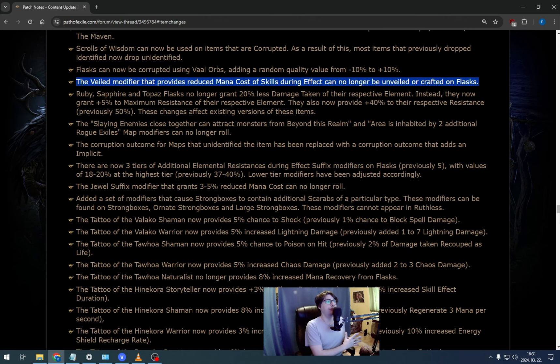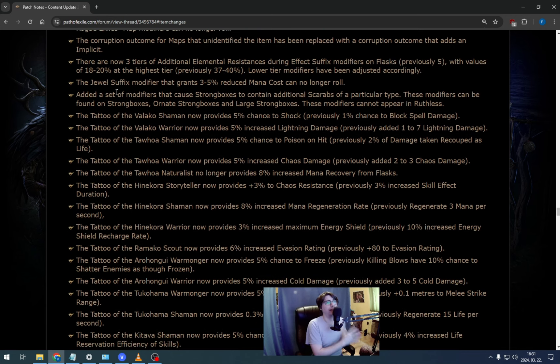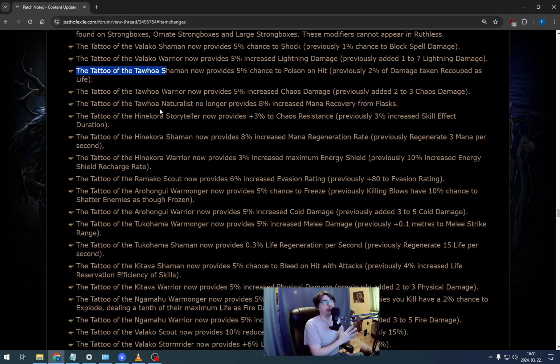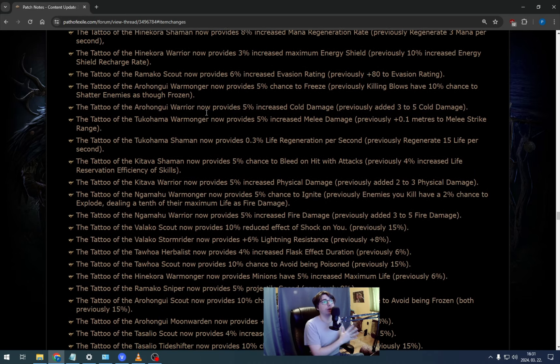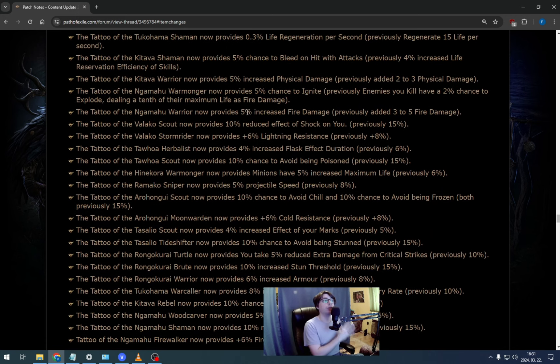The other major nerf is the all-elemental-resistance during flask effect modifier. They reduced it from 40% to 20%, which looks like a lot at first, but on second thought it changed nothing for my builds — so I don't know why people are outraged about this change. Another nerf: the jewel suffix modifier that grants 3–5% reduced mana cost can no longer roll. That's a bad one, though I didn't use this mod in my builds so I don't see the problem personally. Also, tattoos are back — only the common ones. The rarer ones like life, suppression, and extra projectiles are not returning. The common ones are getting a few changes that I'll cover when they appear in my builds.